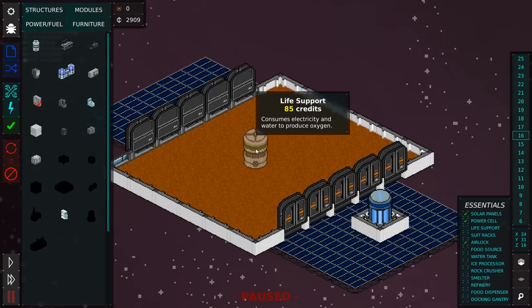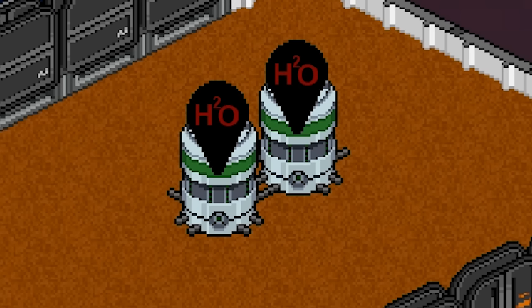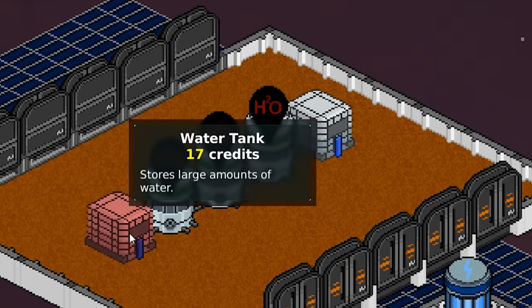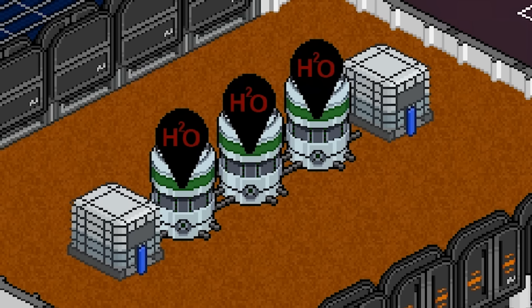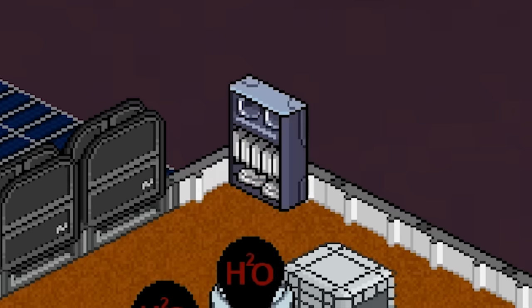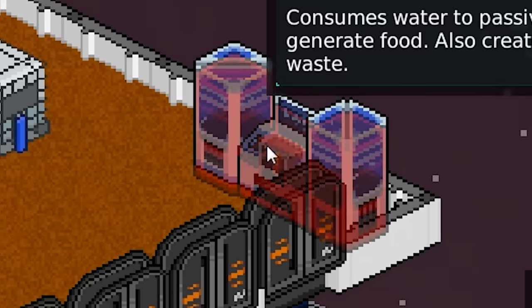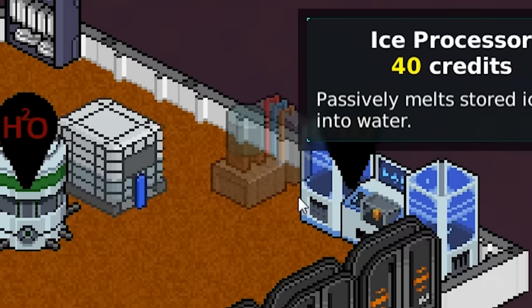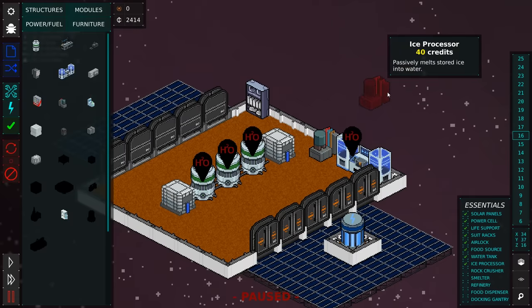Now we need to add this barely necessary thing called life support. You need water to function — I thought this was the future. It's like a kegger, but for space water. What's next? Suit rack? This is where the meeples put on their Sunday best and go outside and face the vacuum of space. Food source? Nothing says food source like a fish tank. Right next to it, we're gonna put the ice processor. Because no kegger is complete without ice.